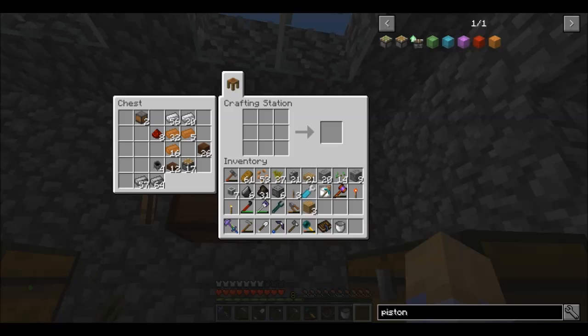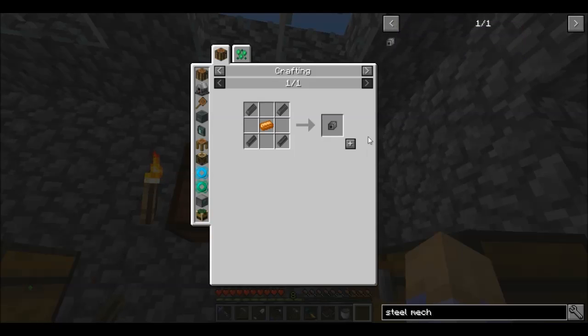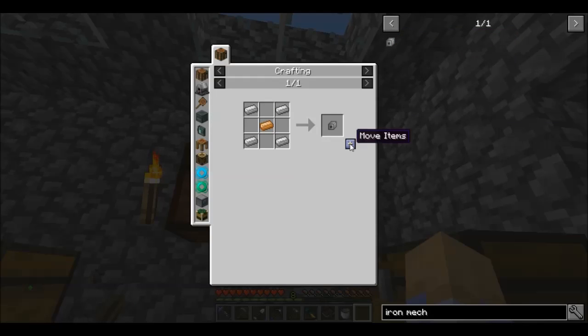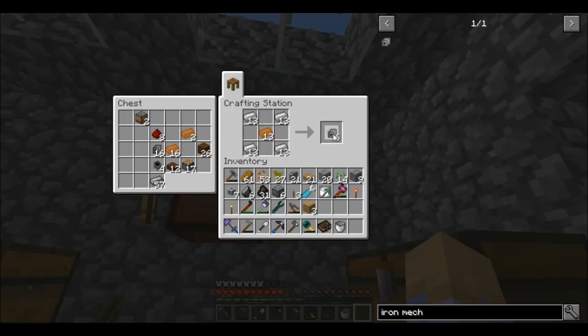We're starting to get into the things we're really going to use for the building blocks now. So we're going to need some steel mechanical parts — by my count we're going to need 16 of these. We're also going to need iron mechanical parts — we're going to need six of these. We're going to need 32 iron plate. Everything's just kind of moving along here. We need 32, so let's grab our hammer and hammer that out.